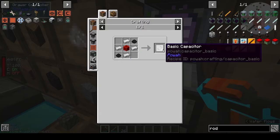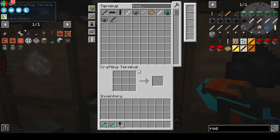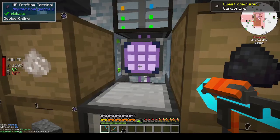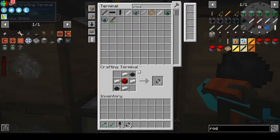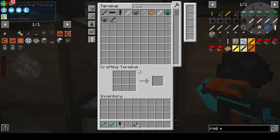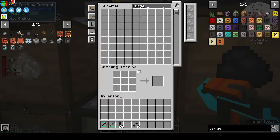We need to make the capacitors. Let's see if we can make a stack of basic capacitors — a stack of those. And large capacitors — so we should have made two stacks of basic capacitors, and then we can make a stack of large capacitors. Something weird is happening with my input — I thought there was something resting on my keyboard but it's not that. Large capacitors — there you go.